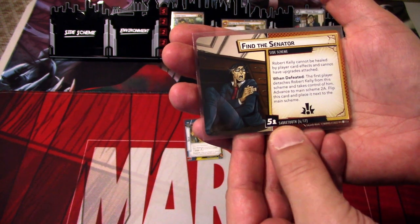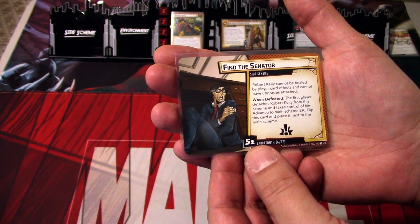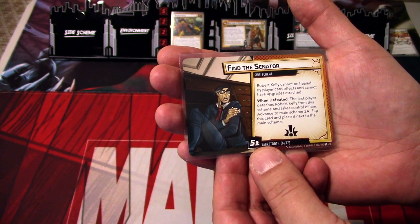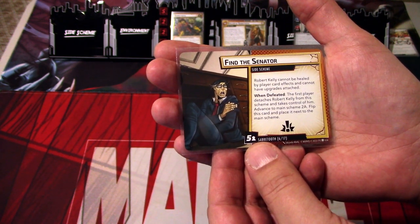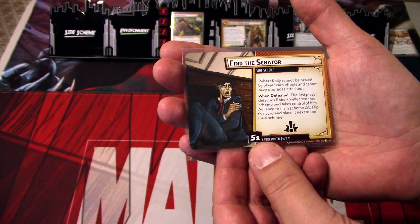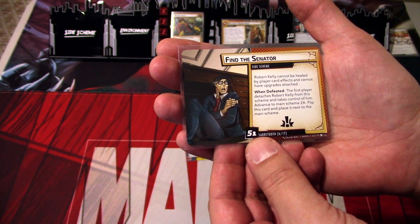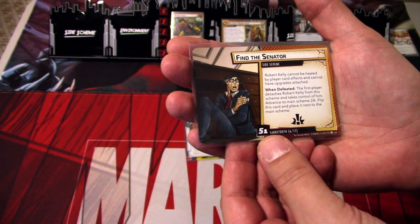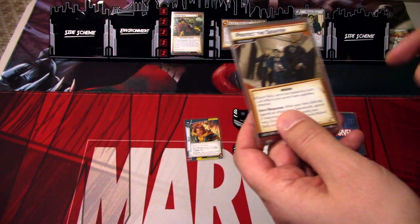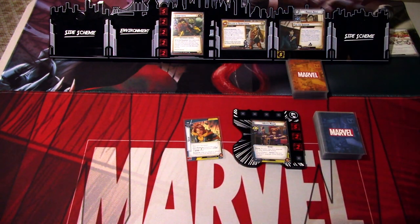Finding the Senator has 5 threats per player. Robert Kelly cannot be healed by player card effects and cannot have upgrades attached. When defeated, the first player detaches Robert Kelly from this scheme and takes control of him. Advance the main scheme to 2A, flip this card and place it next to the main scheme. So there's an environment here — I don't even know what it reads yet.